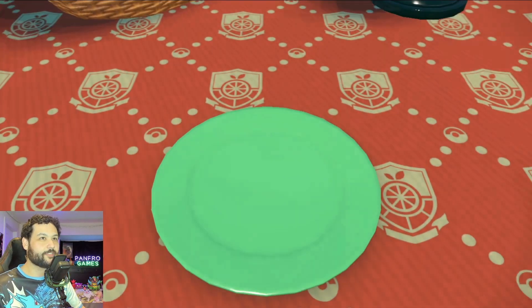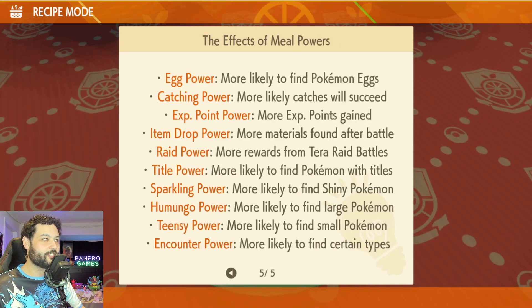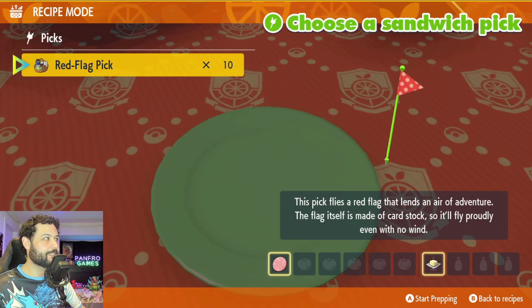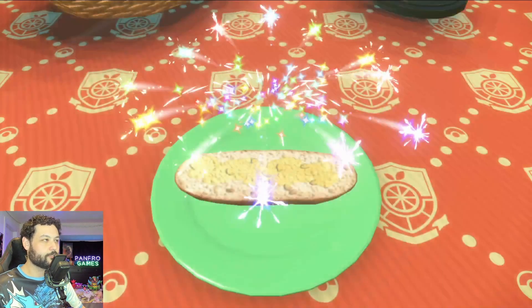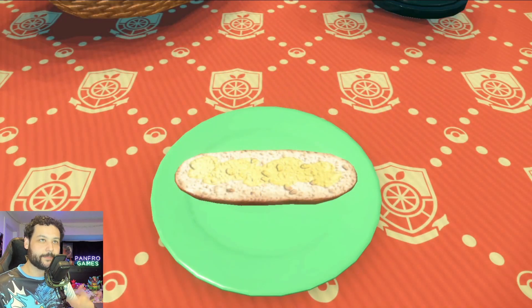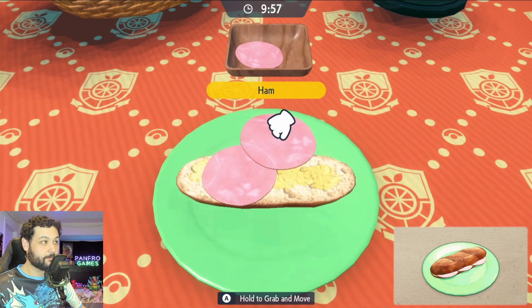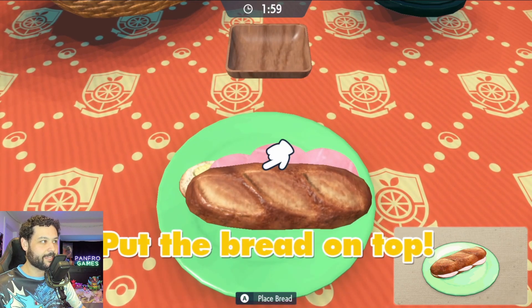Feeding them food is another very easy method to increase happiness. Just make a sandwich — it doesn't really matter what the sandwich is. Any sandwich will be extremely helpful here. Pick the most basic ingredients and make it quickly, and it's going to slowly but surely increase the Pokemon's happiness. It also gives experience to everyone in the party, so there's some added use there as well.